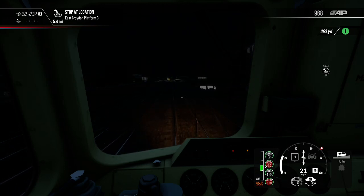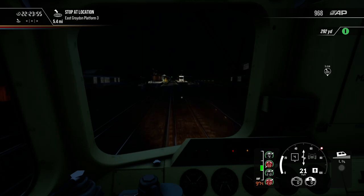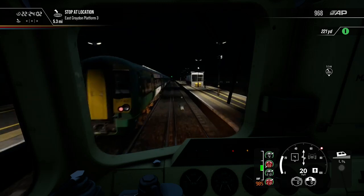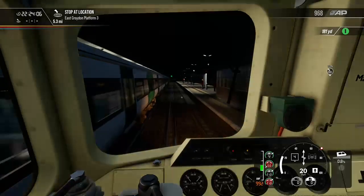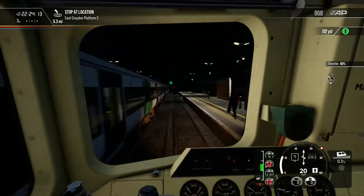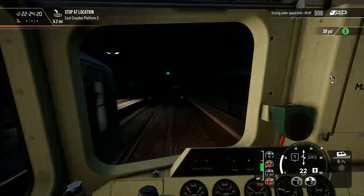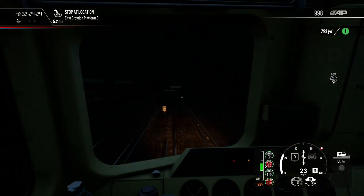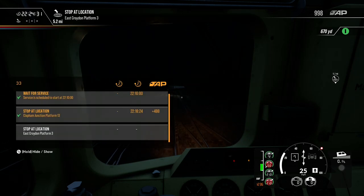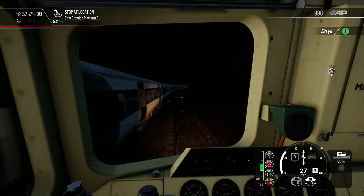Crypt, just to let you know, Creators Club is down at the moment. I'm driving your favourite locomotive — the Class 33. In-game this scenario is just called '33' but on Creators Club, when it's back up and running, it's called the CL33 Rail Tour.